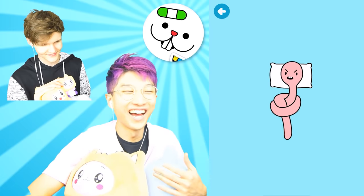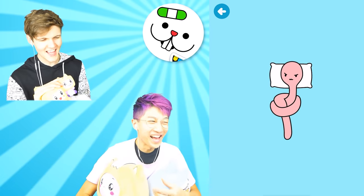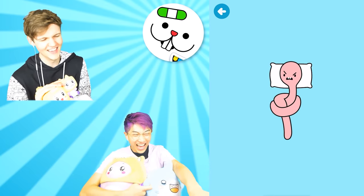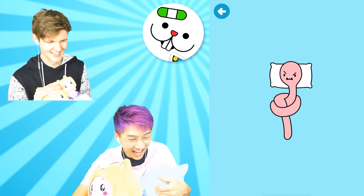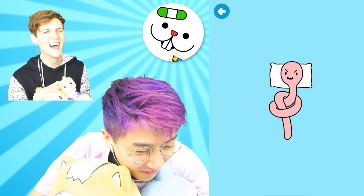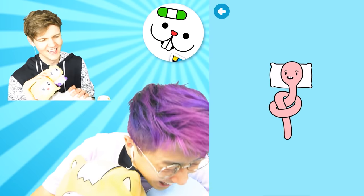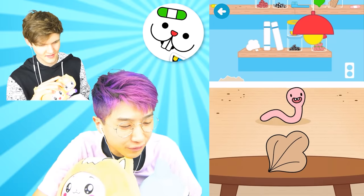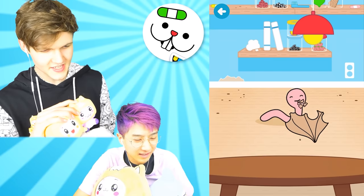There's a worm over here - it's tied in a knot. We got to untie him - it's going to be like a puzzle. Why is he on a pillow? Because he's got to rest his head. We're doing great - we're doing absolutely great. What do you feed a worm? Oh, you feed him a leaf? Worms eat plants - yeah, leaves and stuff. And like dirt. Worms eat dirt. I think it's a mix.